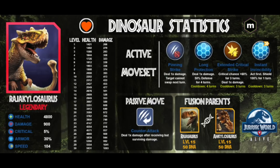At level 30, Raja Kylosaurus has 5,831 HP and 1,093 attack. Don't forget it also has a counter attack, so times that by 2 if it's not going to crit - and it has a decent chance of critting since it has Extended Critical Strike, which increases crit chance by 60% for 3 turns. It also has Long Protection, so that's 50% more to its defense with 30% armor. 104 speed - kind of bad. 5% crit. Also has Pinning Strike so you can't swap, and Instant Invincibility.